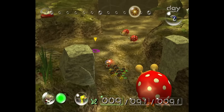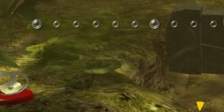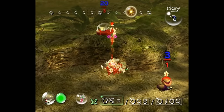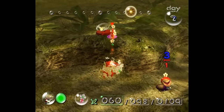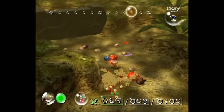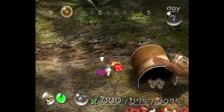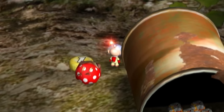On day three, we have to answer a very important question: how the hell are we gonna get the Whimsical Radar? It sits on this ledge, just out of Olimar's reach. The only way of getting it is by throwing 20 Pikmin up there and having them carry it off the ledge. So on day three, we already have to use our first throw — nah, I'm totally joking.